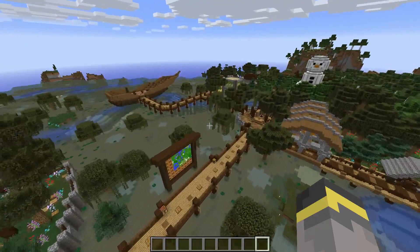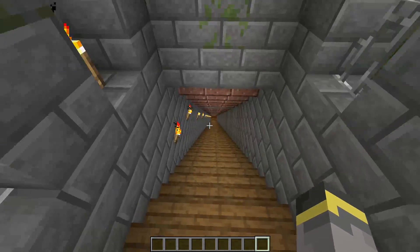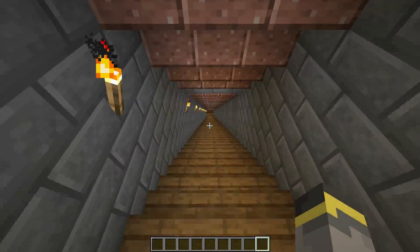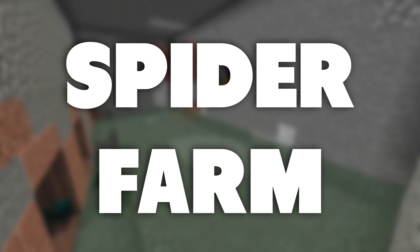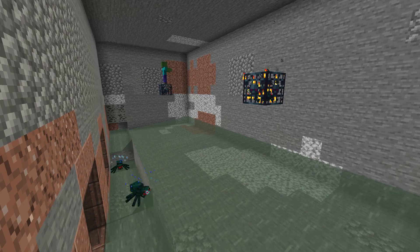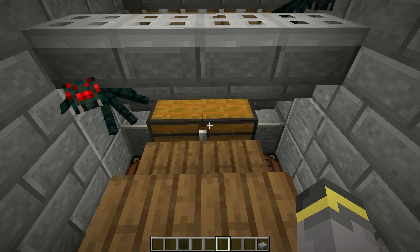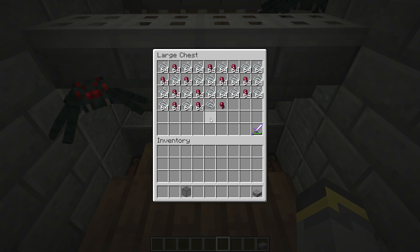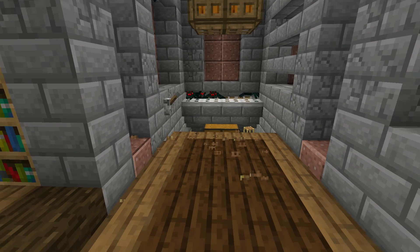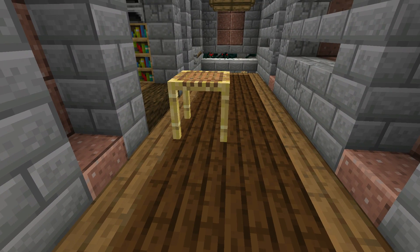The third farm on today's list is one a lot of you probably didn't see coming — a spider farm. This could be a cave spider farm or a standard spider farm. What we really need this farm for is the large amount of string it supplies. In Minecraft 1.14, string can be used to make looms as well as scaffolding. Scaffolding is the big one — it's a block that assists you when building, letting you tower up or to the sides.